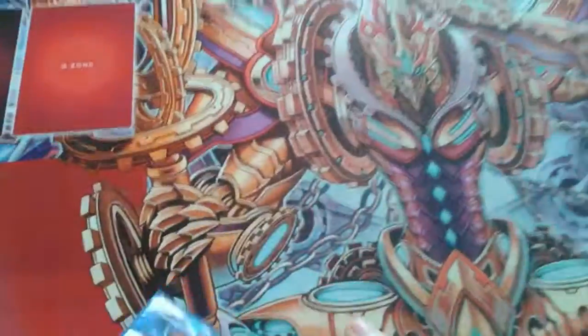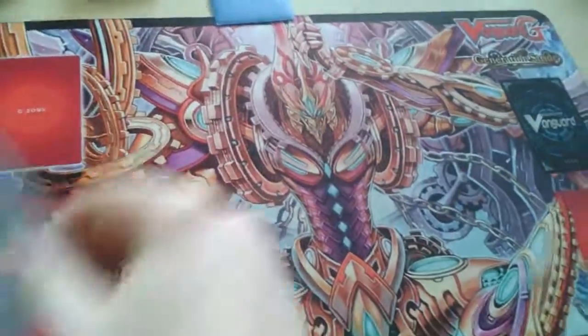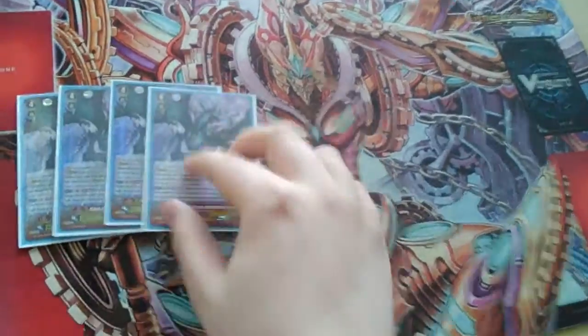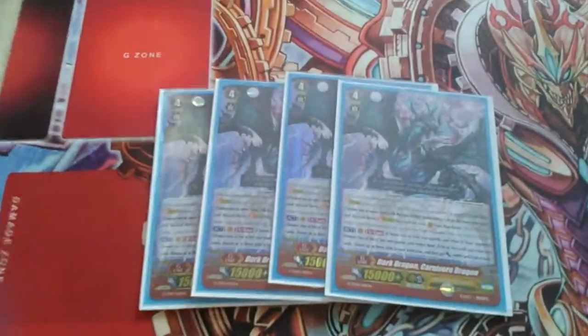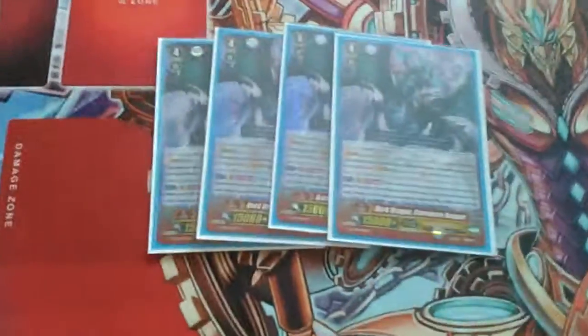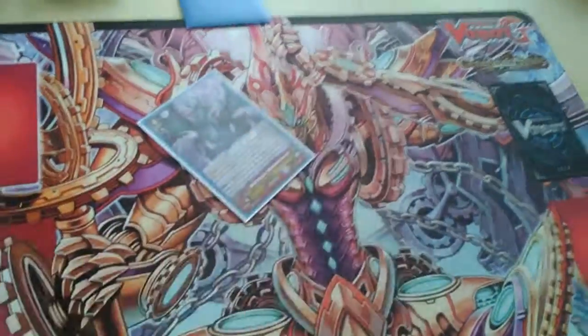Sorry if it sounds like I am whispering — I've got a really sore throat at the moment. And the strides — this is really bullshit — but the stride I'm running is Carnival Dragon. Carnival Dragon is the Child Extraded: you retire one, then your opponent has to retire two. If not, they choose up to three units in Front Row when it gains 4k. So it's not bad, actually.